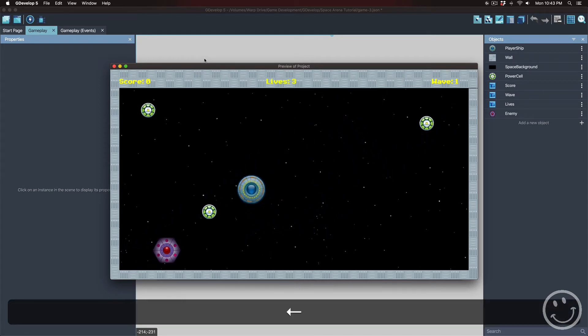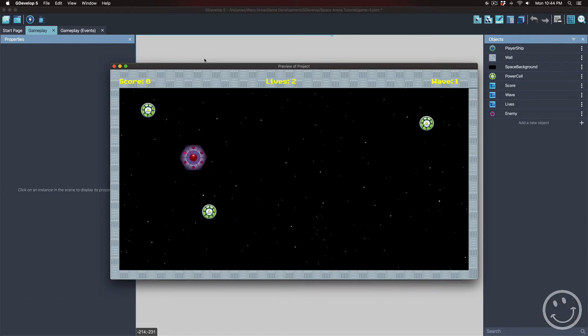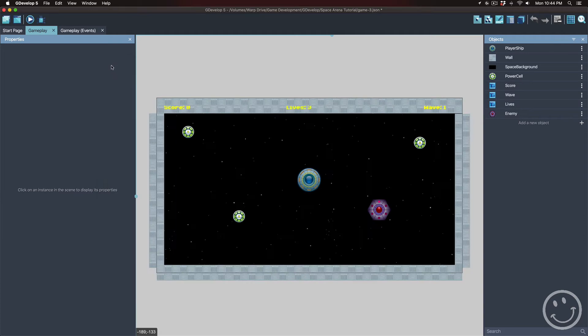That was enough hits to take three health away and now I'm down to lives two. We certainly need some feedback when the enemy and the player ship collide. Right now if I wasn't watching and counting hits, we wouldn't even know that happened. What I want to do is add a sound, and also make the player ship flash red when it takes damage from the enemy ship.